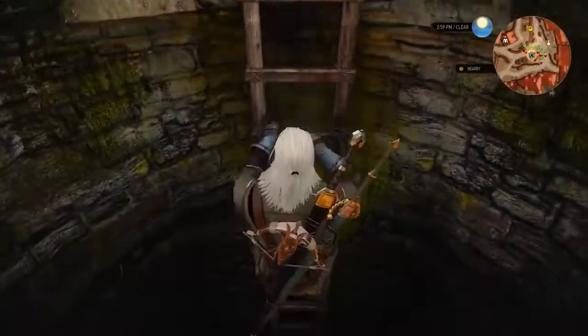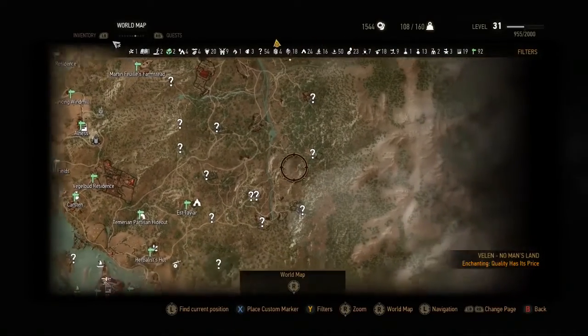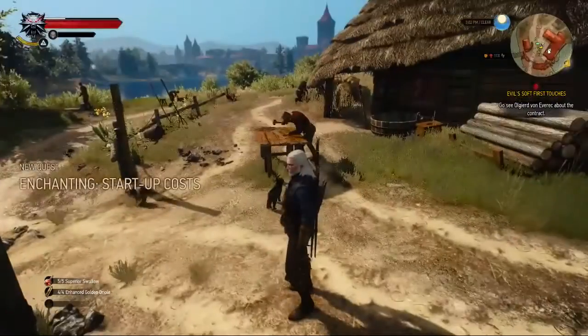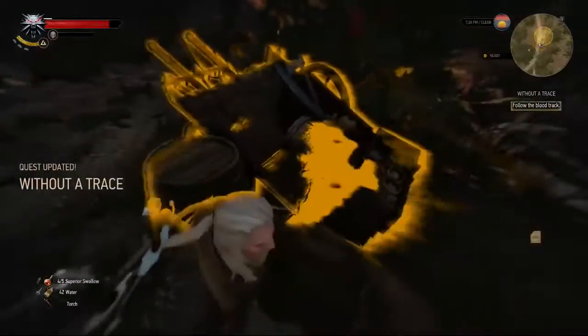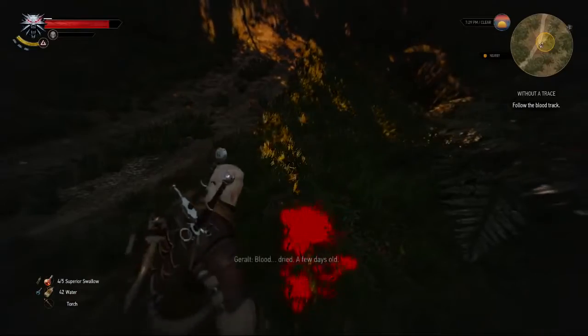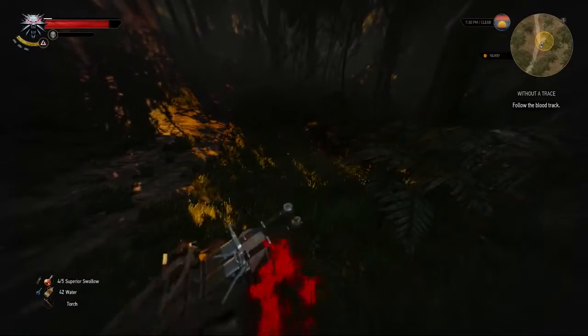We weren't sure what to expect from Hearts of Stone, and it has simple beginnings. Rather than traveling to a new far-off land, the expansion merely extends the areas to the north and east of Novigrad. Geralt finds the main quest posted on a common notice board. A new Ophiri merchant challenges you to another horse race, and an early side quest to track an herbalist's apprentice feels routine and unfulfilling. However, once things get going, it develops into a rich and surprising journey.